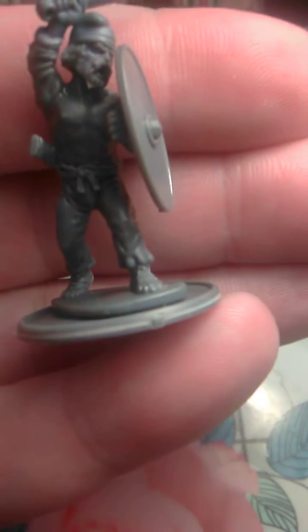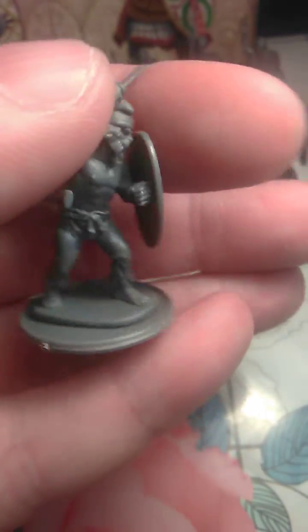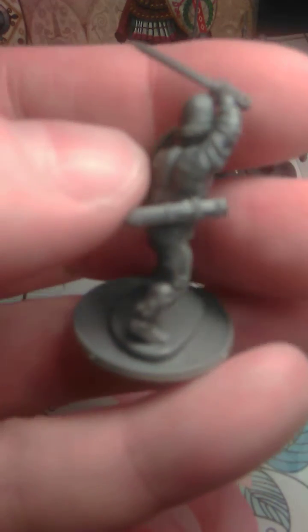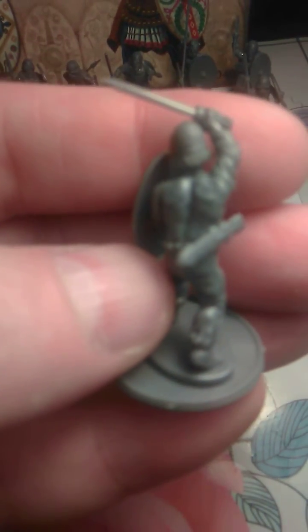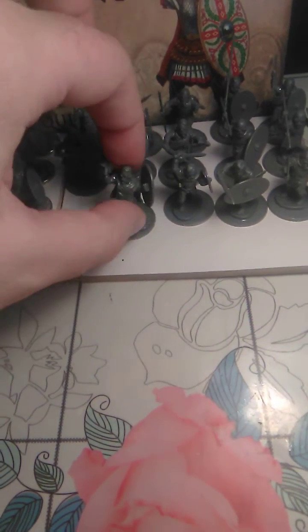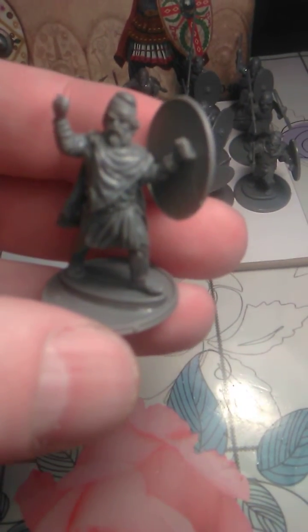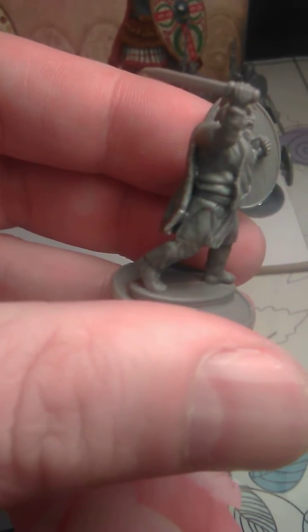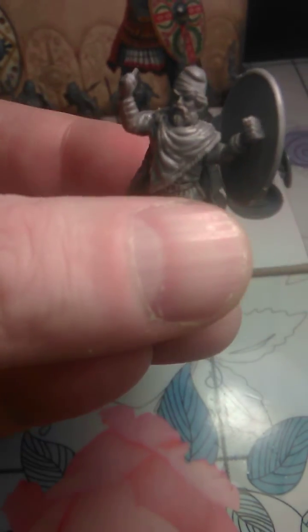This guy is going with a soft cap, nice scabbard for his sword. If you want to do some kit-bashing I recommend this one because yeah, a few options. This guy is just swinging his sword from the back, throwing it in front — just deflected a blow with his shield then pushing his sword forward.